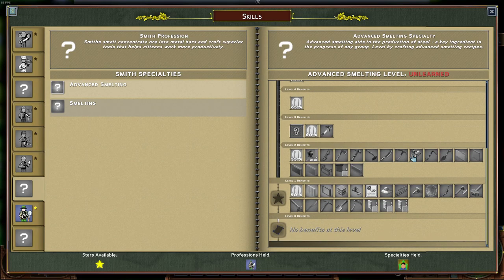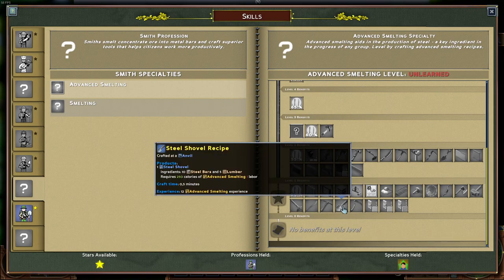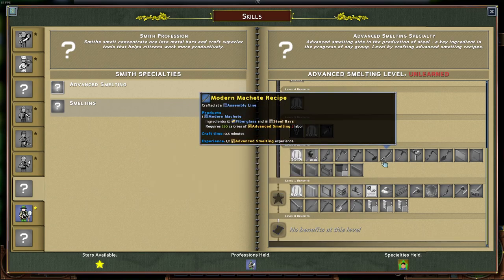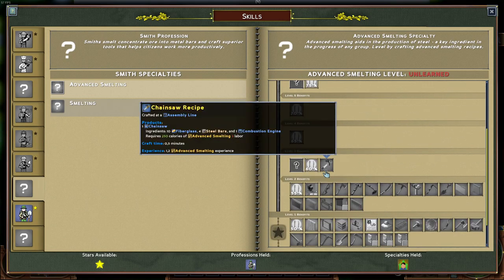Advanced Smelting is mostly steel production, with the last tier covering first steel tools and then modern tools. It can also make the chainsaw, which is very good for logging.